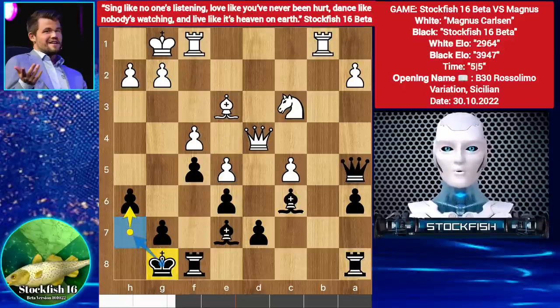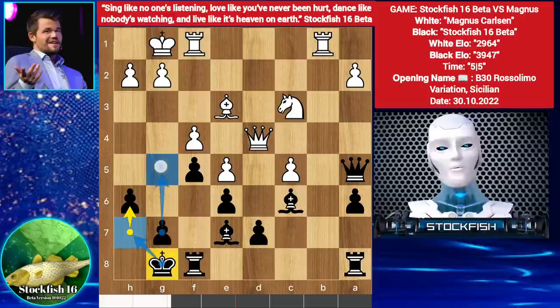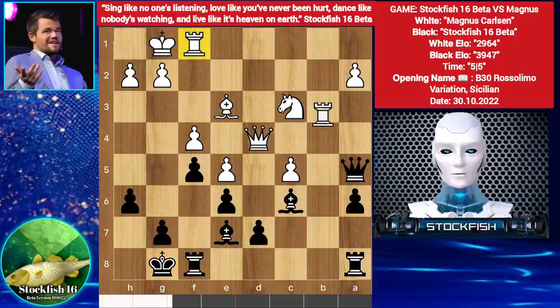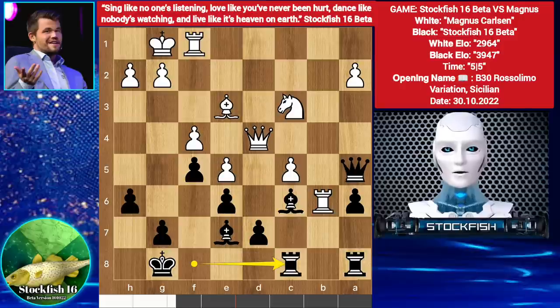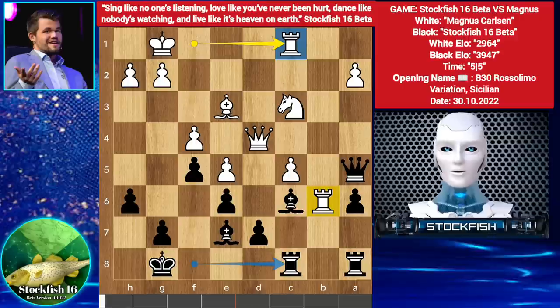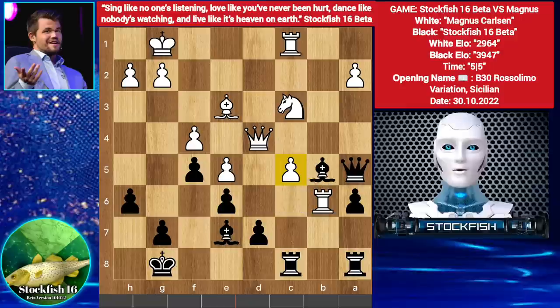H6, creating an escaping square for the King — and he can play G5 in the endgame. Magnus played Rook B6, threatening to create a Rook battery. No problem, Rook C8. He played Rook C1 — mistake move. Best move was to play Rook B3. Stockfish said: you locked my Queen by playing Rook B6, now face Bishop B5 — I lock your Rook by playing Bishop B5.